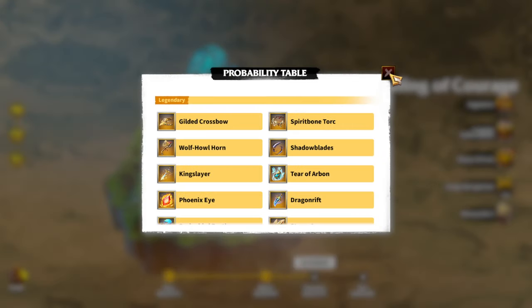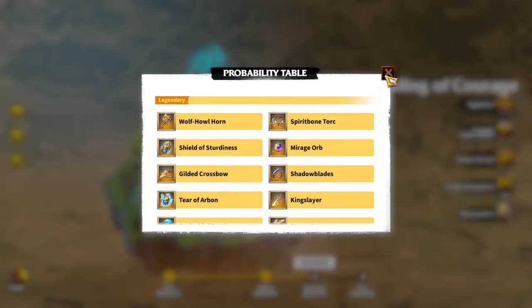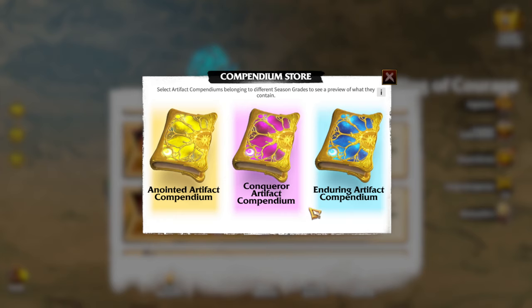Why is this the best artifact event for free-to-play and low spenders? It's pretty easy to understand. You need 30k gems per 50k, which gives you a guaranteed two legendary artifacts. For 30k gems guaranteed two legendary artifacts is amazing. Compare that to Forge of Light where you need at least 90k, and Riches of the Forest also needs much more than 30k. So for low spenders and free-to-play players who gather gems and sell resources from the Bazaar, the Compendium artifact events are the best.